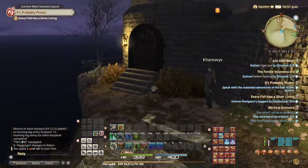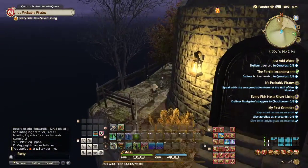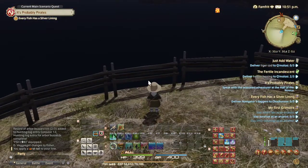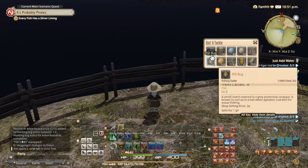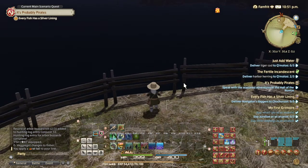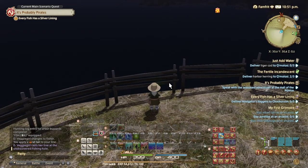...you just go past the left side and there you are. Once you're here, you click your bait, choose the rat tail bait, move forward, and that's it — cast it and just wait.